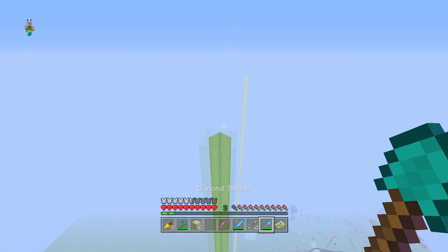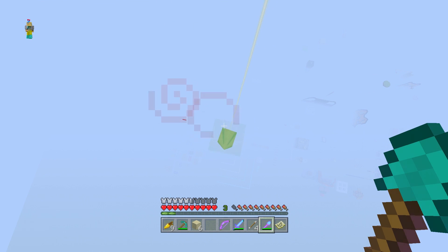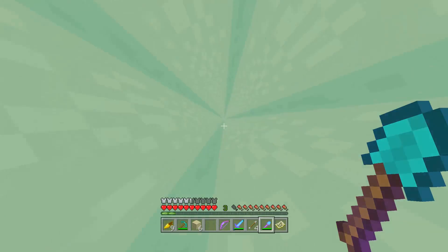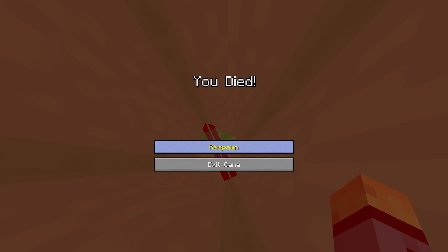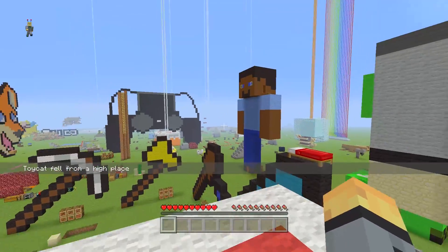Even though you're 256 blocks up from the beacon, you can still receive Strength. But if you go to the 257th block by jumping, it will no longer affect you. So beacons are not endless — they have a limit at the height limit. This does mean you can position yourself above the edge of a beacon beam, which creates a cool visual effect. If you want a place to jump down into a water pool from above the beacon, it even changes colour as you descend, which is really cool.